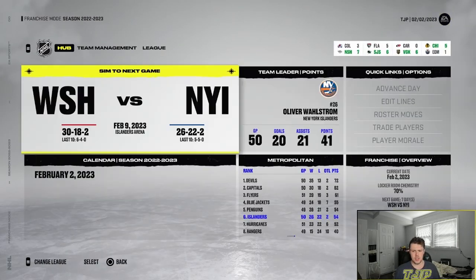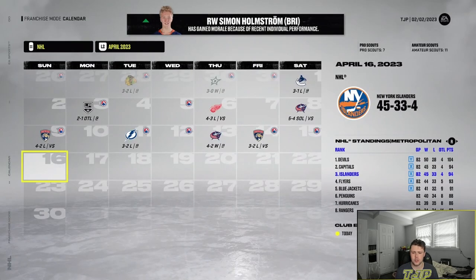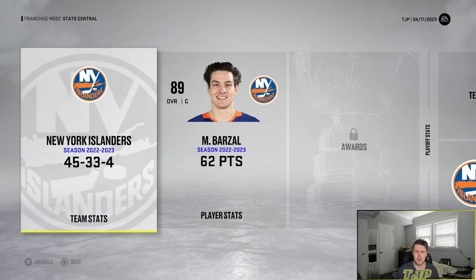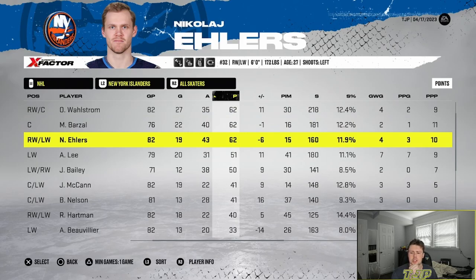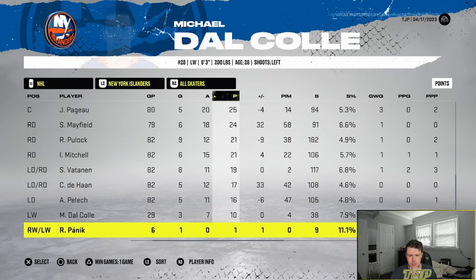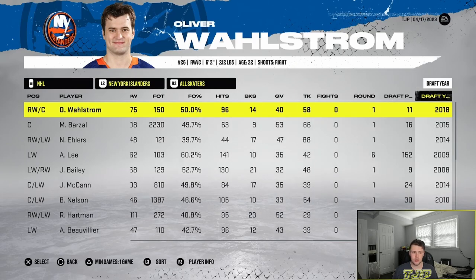We finished the season in the playoffs again — a much better second half — with 94 total points, 45-34. We're taking on the Capitals again in round one, who we beat last season. Wahlstrom, Barzal, and Ellers all with 62 points — makes sense as they're getting the most ice time. Bailey missed about 10 games with injury. Pretty solid stats overall, and I think the team could make a nice conference finals run this year.